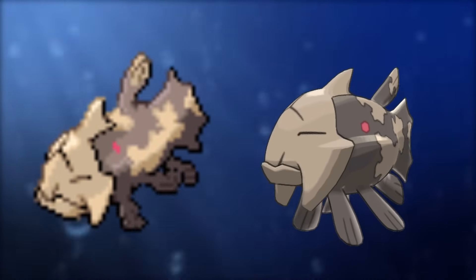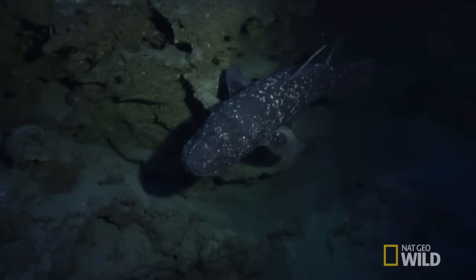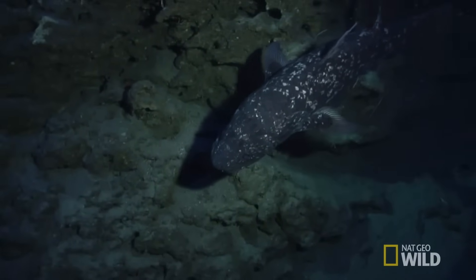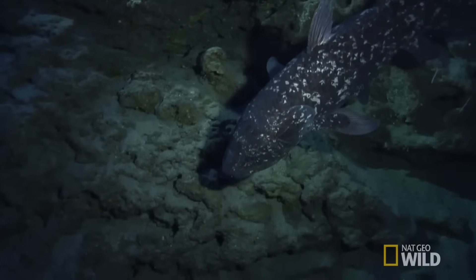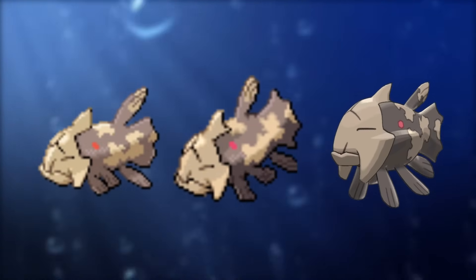Being a relatively simple shape with distinct markings that can easily be brought over helped it out a lot. It is based on the Coelacanth, an animal once thought to be extinct, but rediscovered less than 100 years ago. And surprisingly, it remained relatively unchanged compared to the prehistoric fossils. So Relicanth looking more or less the same in both 2D and 3D is totally on brand.